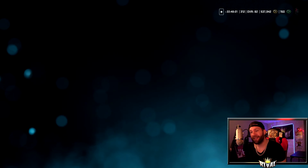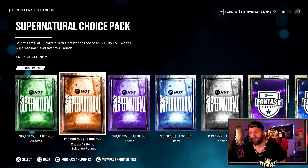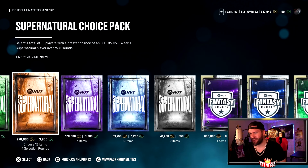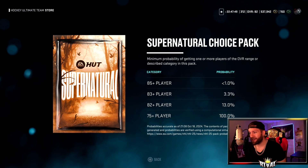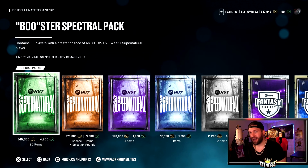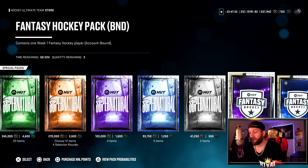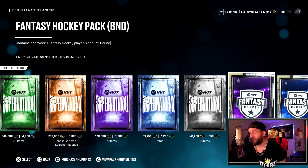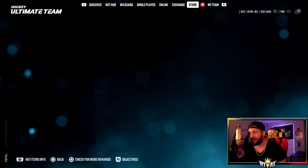Inside the pack market, I've been looking through the packs for the last 24 hours and haven't really decided what I wanted to do. I was looking at the Supernatural Choice Pack — the odds on all of these packs just are not worth it. I tell you guys that, but I'm gonna do something crazy today. 600,000 coins for a BND Fantasy Hockey Pack — that is just a fact. BND being a thing is tough.